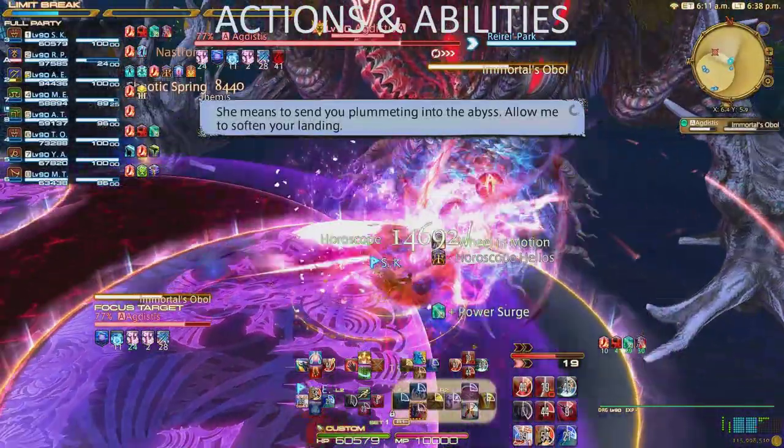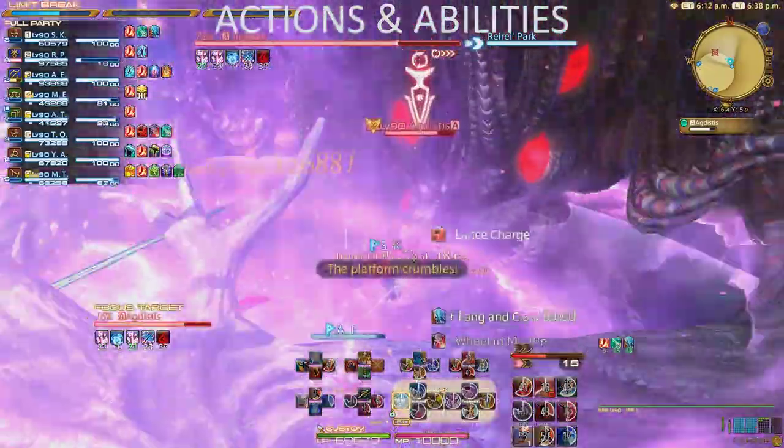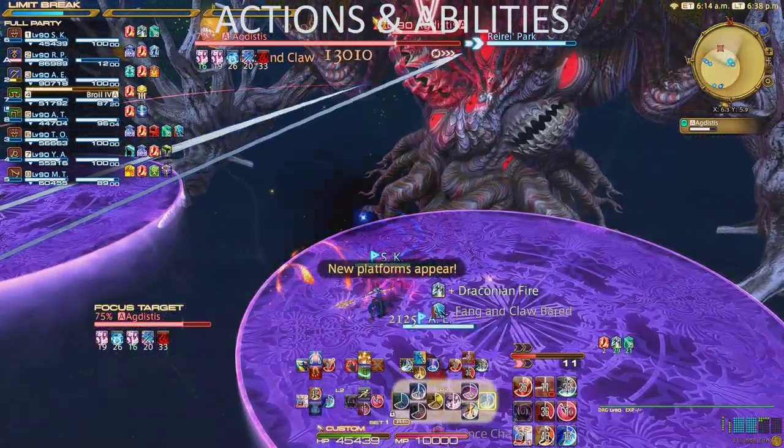Dragoon has a lot of actions and abilities, so let's go over them. I first want to talk about the core of your rotation, which is your GCD combo chain. Dragoon has two of them, and they both start with True Thrust.